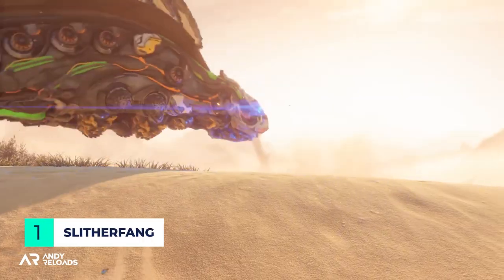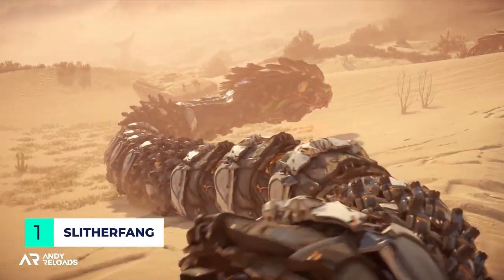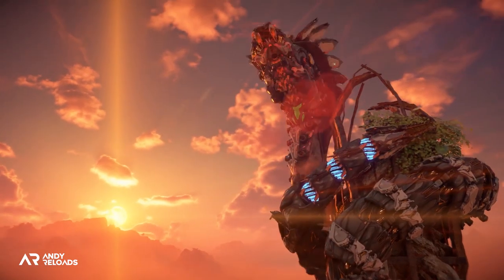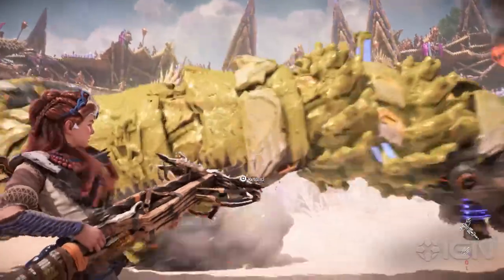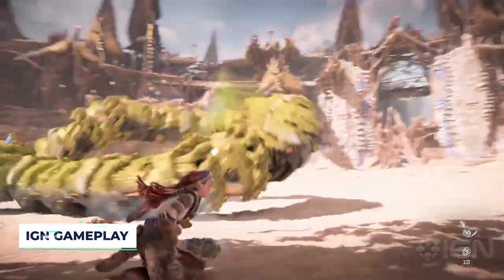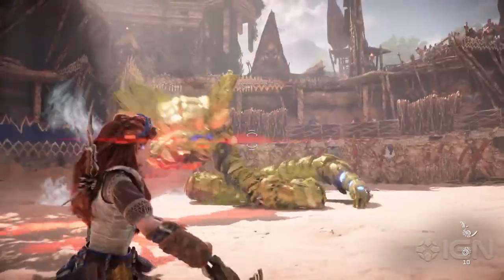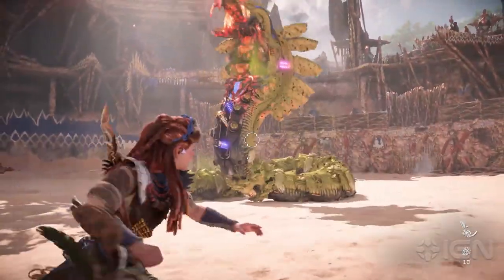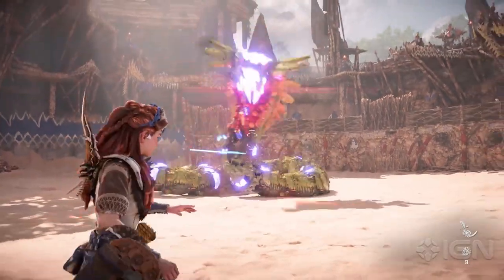Tremortusks aside, I think arguably the most exciting machine is the Slitherfang. It's a gigantic snake-like machine that spits out poisonous venom, has a lightning tail, and has the ability to dig underground and leap out unexpectedly. The animations look absolutely marvelous. According to Guerrilla, you can also shoot off its rattle tail to use against it as a weapon, which is a similar mechanic to what we've seen before and sounds like great fun.